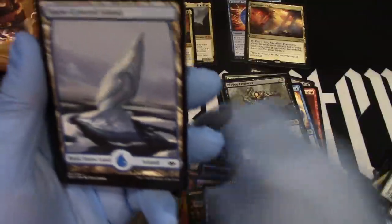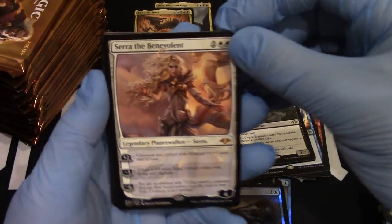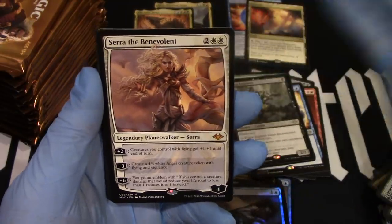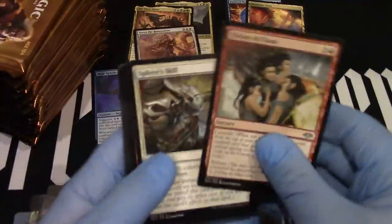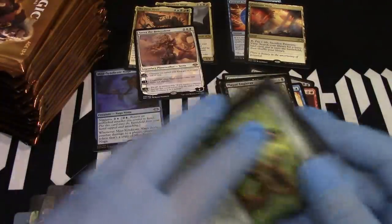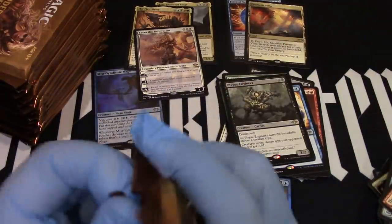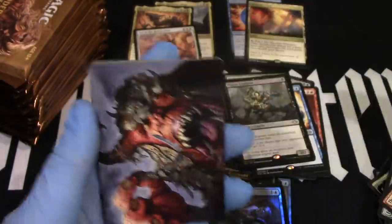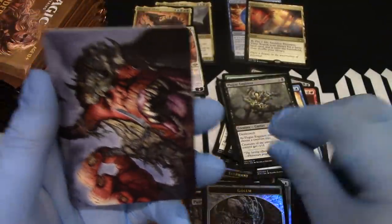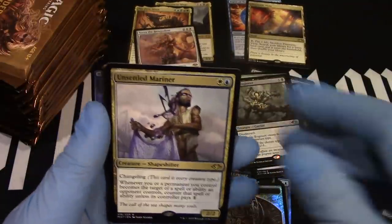Openy, openy. Illusion. There we go — we got Sarah again. Welcome back, Sarah. Ta-da — third mythic! Will we get one more? Will it be awesome? We got our golem. We got an Unsettled Mariner.